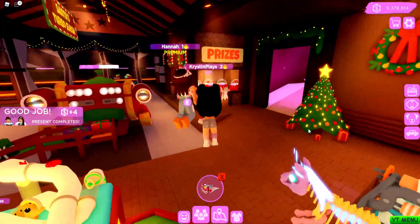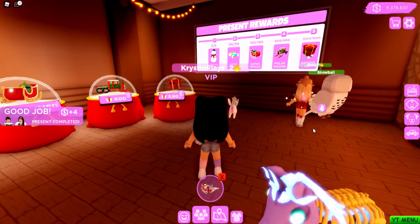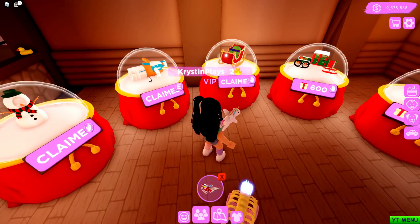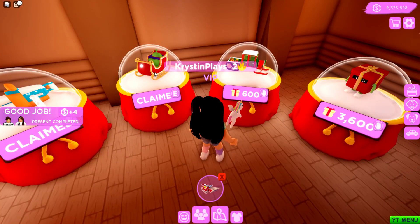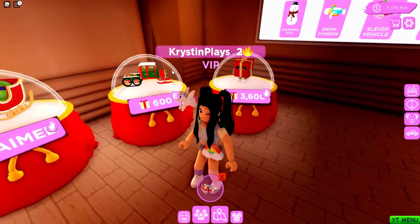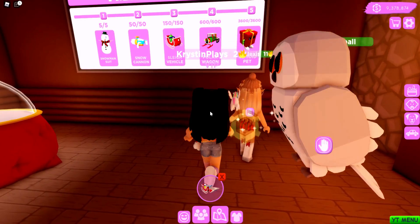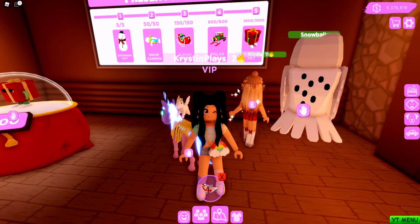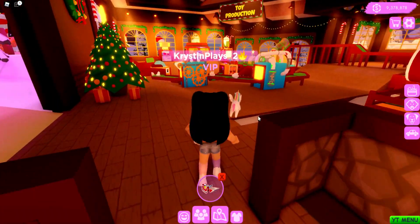If we go over to the prizes, we have almost made our way to collect all of the present rewards. We have a snowman suit which we got in the last video, a snowball launcher that we also got, and the sleigh vehicle — we did claim it but we need to drive it. We also have two more items to work towards, and we have managed to get it to 30.